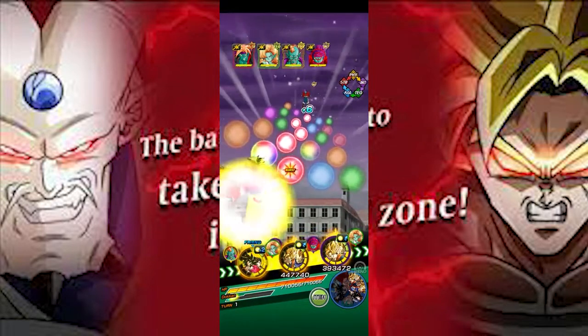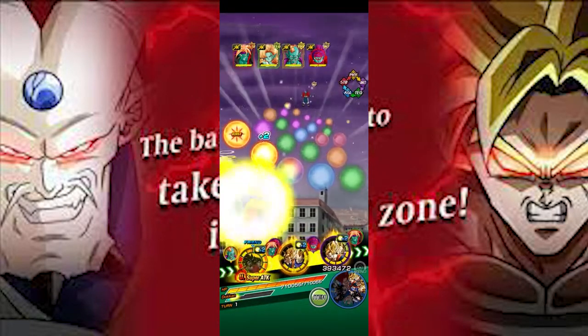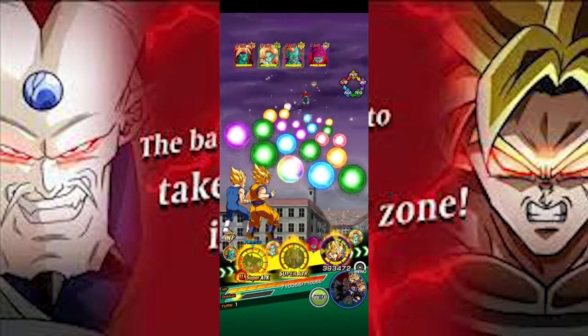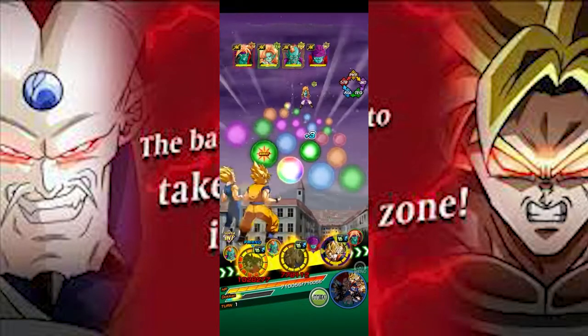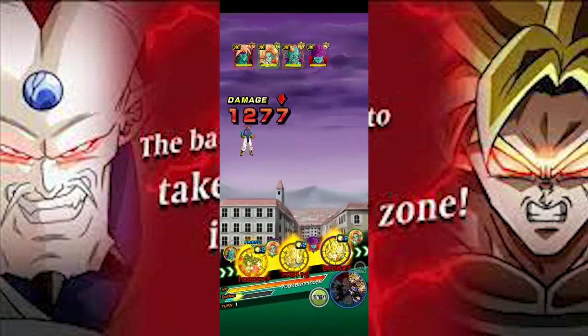We're just taking them out - just taking out the numbers right now, that's all we're going for. Decreasing these numbers. I'm pretty sure those two will be able to take out - what is it, Buzhin? Yeah, those two will be fine taking out Buzhin.